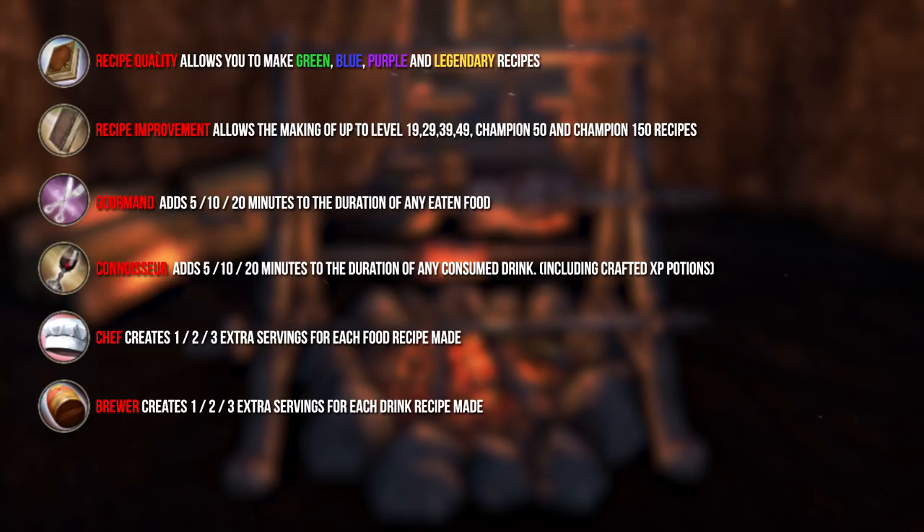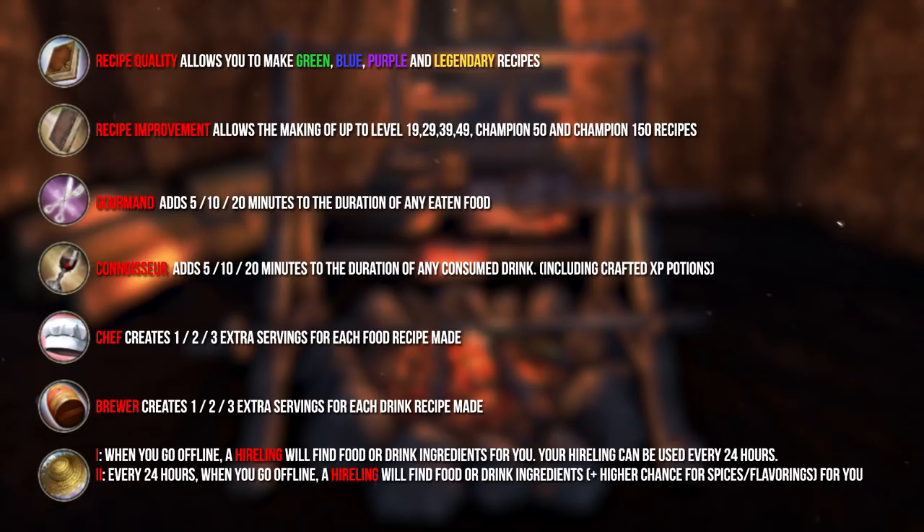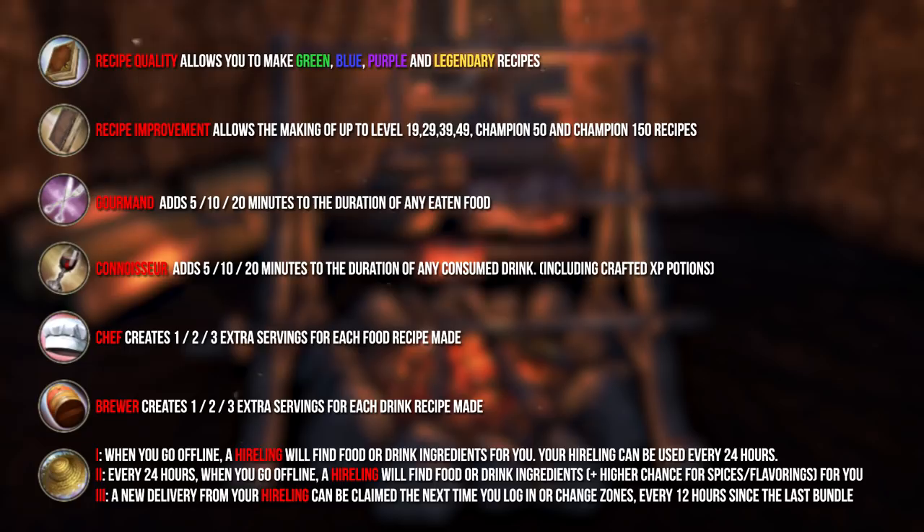The Hireling will find ingredients for you every 24 hours, which you will receive via mail. With 2 skill points invested you will have a higher chance of receiving more ingredients every 24 hours, and when you invest 3 skill points you can receive a hireling mail every 12 hours.